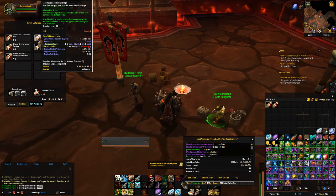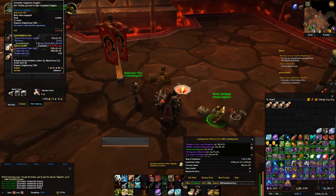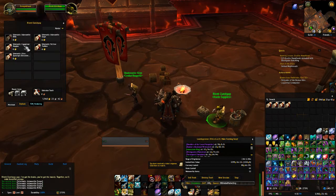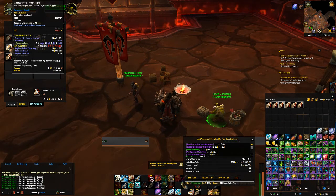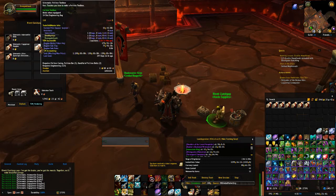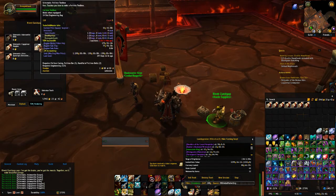Now, some of these are limited - you can only get one of that one. Cogspinner Goggles, you're going to pay 6 gold and you're going to sell it for 510. I always typically get 2 to 3 of each. The Toolbox is 4 gold for you, and 179 gold on the auction.